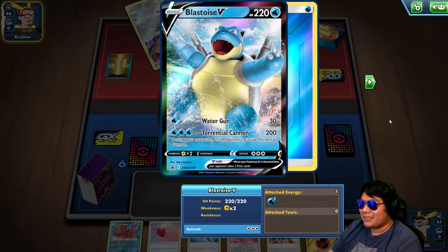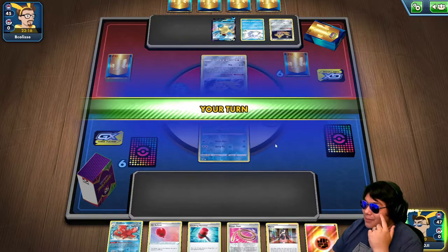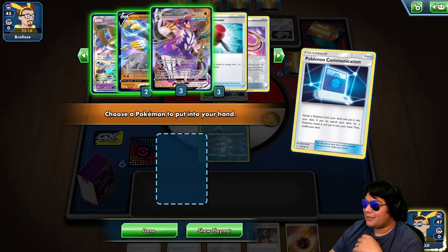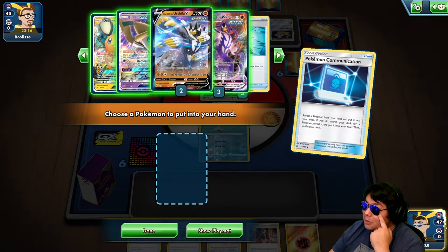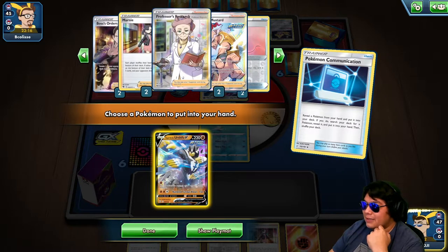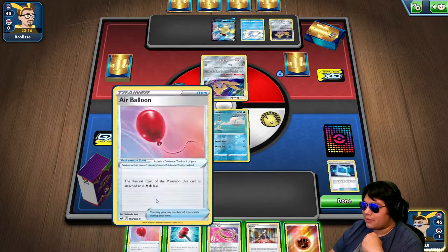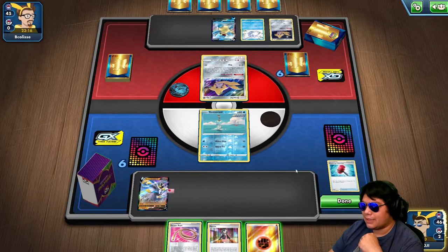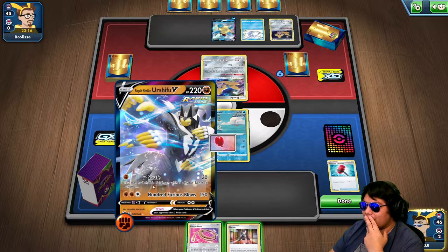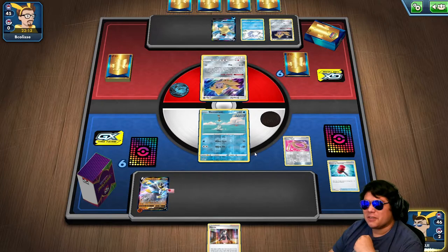I really want to try this deck out — I'm going to have to get some Blastoise VMAX cards at some point. We're going to use Pokecom. We got two Rapid Strikes prized, and I think we got a Professor's Research prized too. We're going to start setting up and do a clean 30 damage and retreat back — let's see what they switch into. I'm hoping they switch into the Blastoise so I can chip away at it a bit, which will help when we evolve into the VMAX.